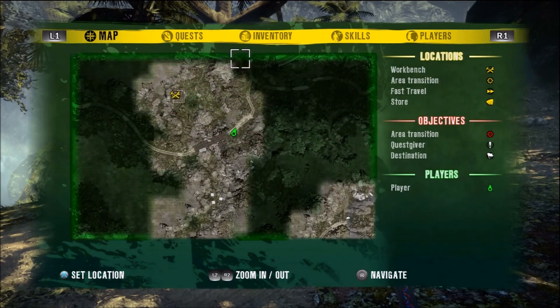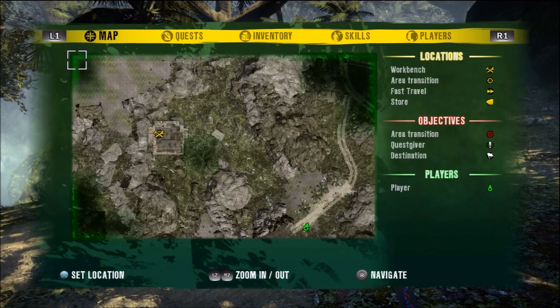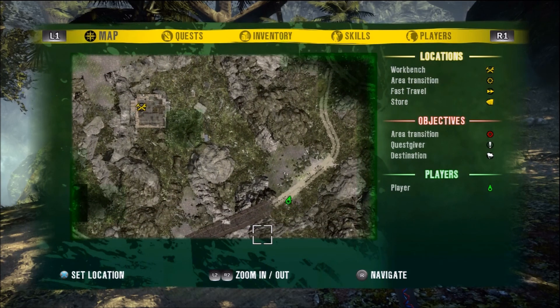There's going to be a little bridge here that you're going to cross. And once you cross this bridge, you're going to go down to the left in the little gully. And that's his house right there with the workbench icon.